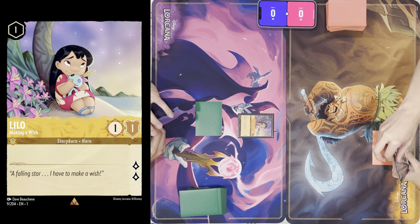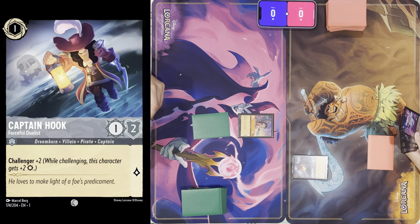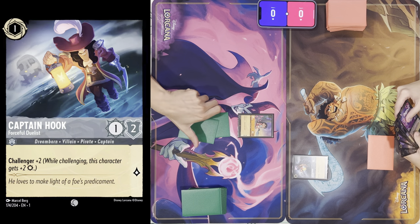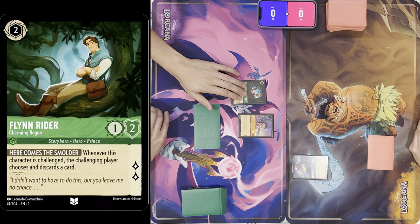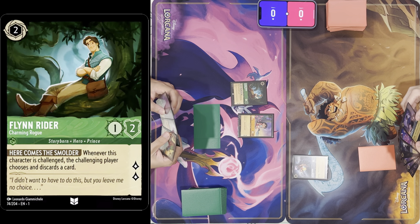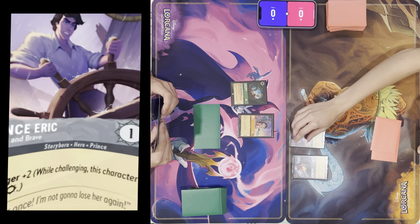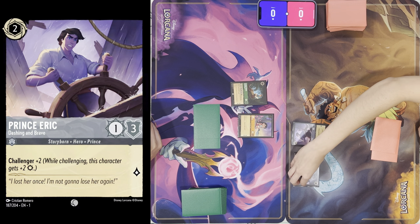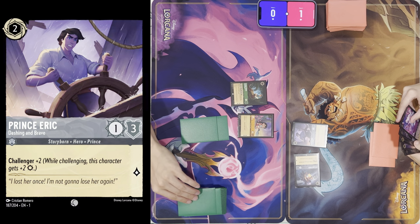I'll ink a Cat — that's two for fun. Draw for turn. I'll ink Prince Eric, tap two to play Prince Eric. You'd have to throw both into me so I feel pretty safe. That's turn, ready, set, draw.